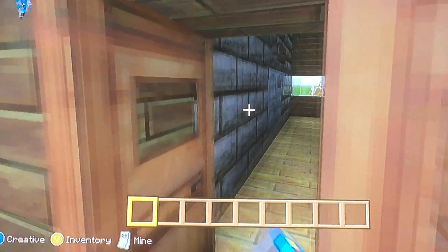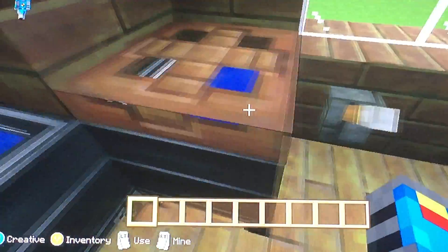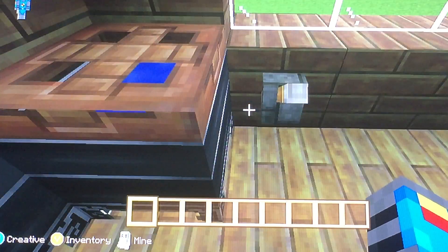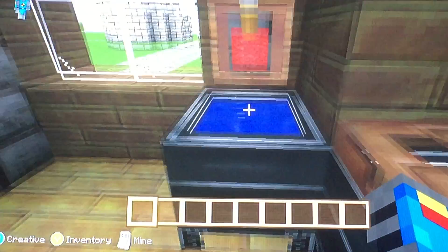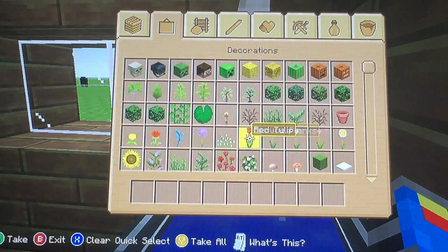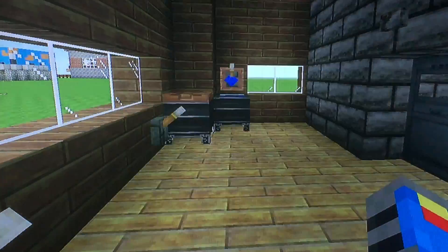Over here we have the men's, so I'm going to show you that. Over here we have the little toilets. All you need to do is just get a cauldron, fill it up, put a trap door on it, and get a lever for the flushing handle. And over here we have the sink.